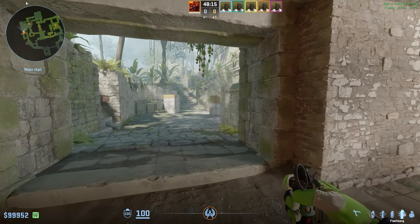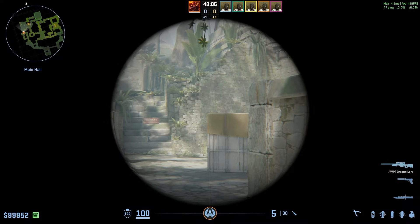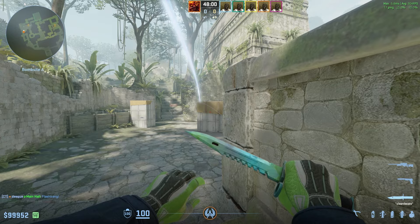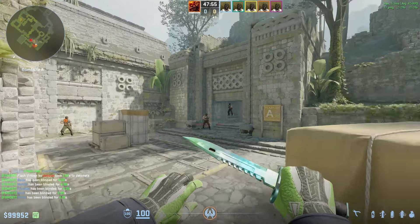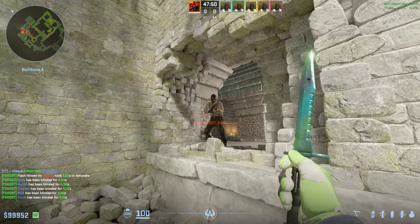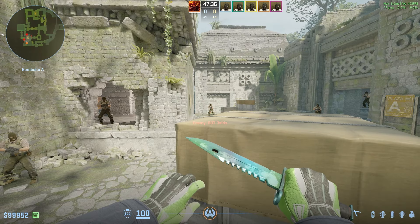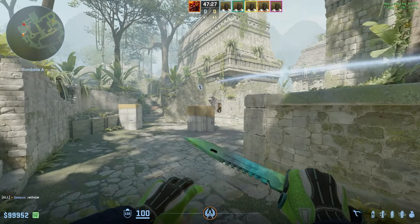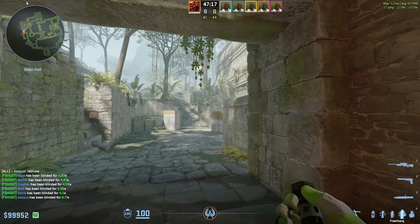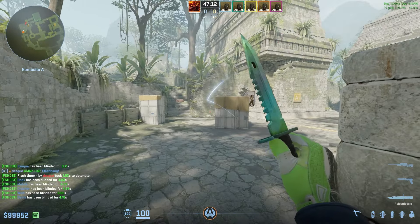The second Ancient flash blinds almost everybody on A-site. While running towards side, aim at the top left corner of this box — it doesn't have to be precise at all. The flash pops perfectly here, blinding anyone inside, inside or outside of donut, behind big box, and outside of symbol. Almost everyone is full blind, and the guy who gets least blind is still blind for 3.8 seconds. Your team can easily swing with it because it lands behind side and doesn't blind them. The only downside is you could get peeked while throwing, but generally you won't.